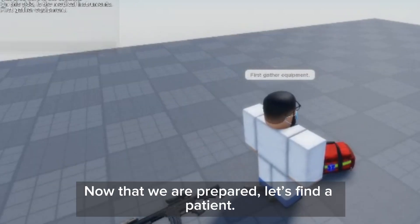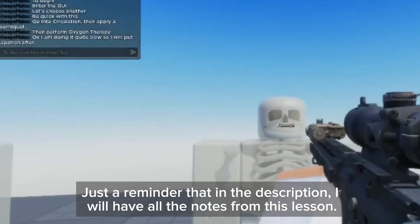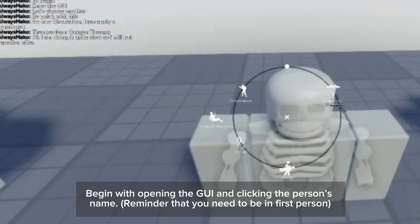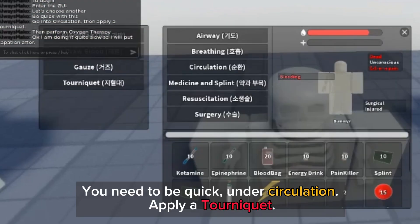Now that we are prepared, let's find a patient. Just a reminder that in the description, I will have all the notes from this lesson. Begin with opening the GUI — you need to be quick. Under circulation, apply a tourniquet.